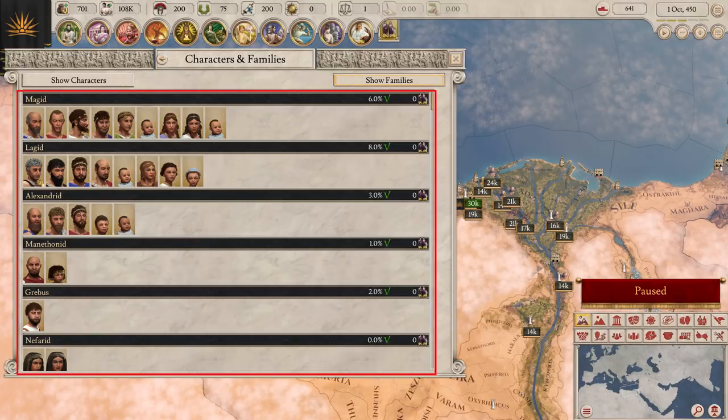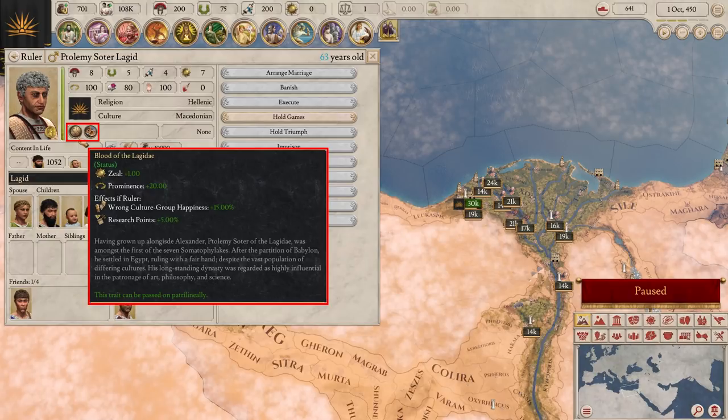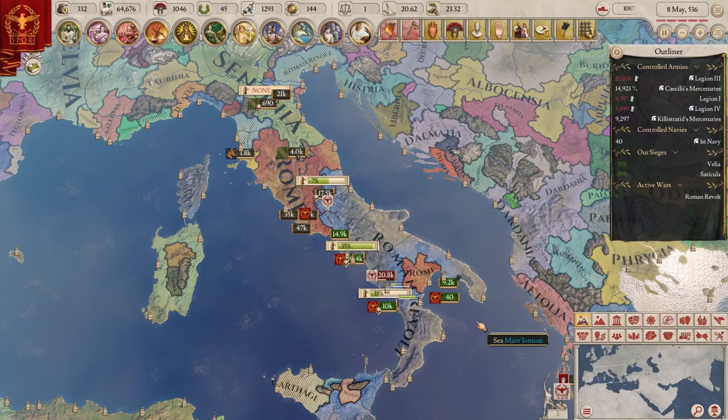Every country hosts important families. These families are a collection of characters. Characters have stats which determine how well they perform different tasks. These stats are influenced by traits, which sometimes have further effects. Characters have various scores, and the most important is their loyalty score. A disloyal character might do something naughty, like start a decades-long civil war.